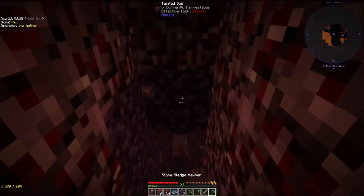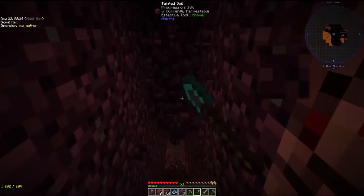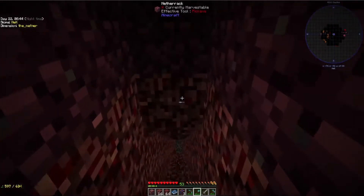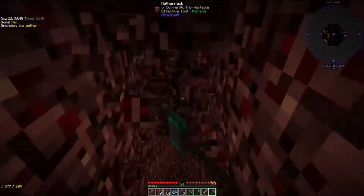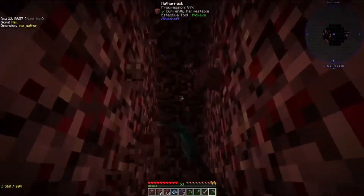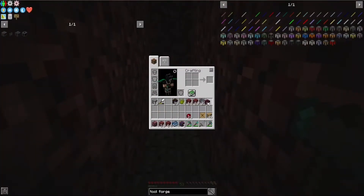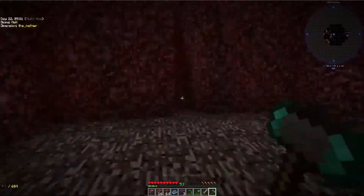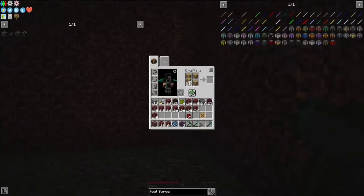We're going to leave the diamond ore for now — I don't want it to explode. Let's finish working our way down. You'll want to grab tainted soil while you're here. Make sure you have sharpening kits to repair your pick or hammer on the go, and bring a chest or box along with food.